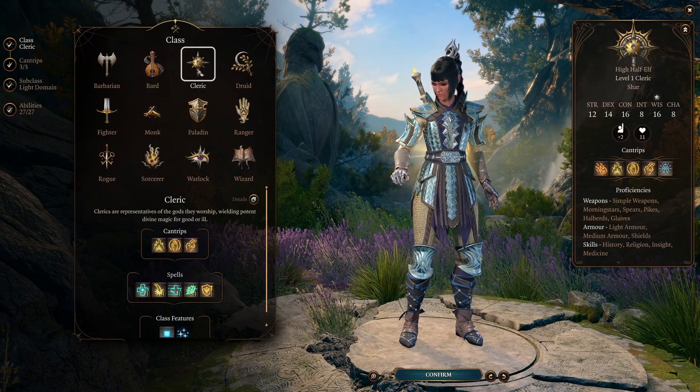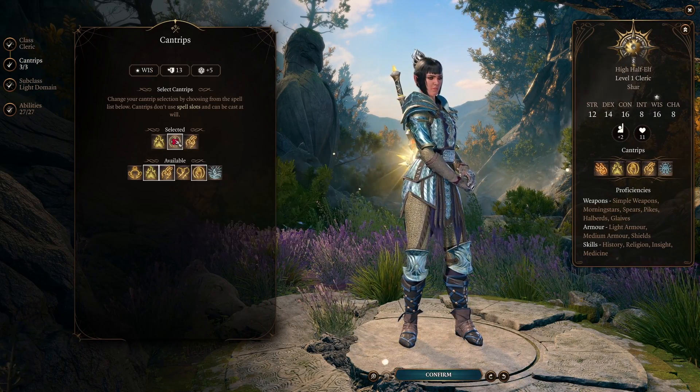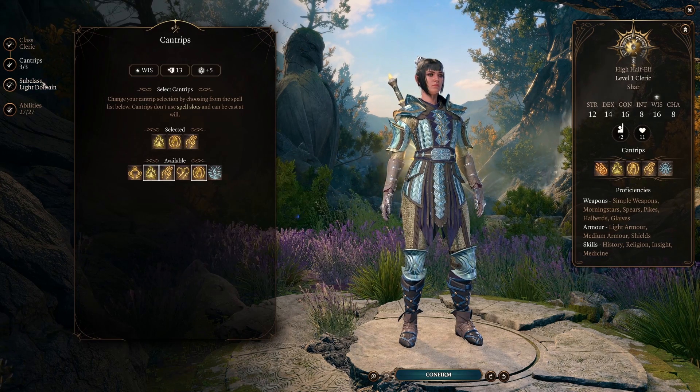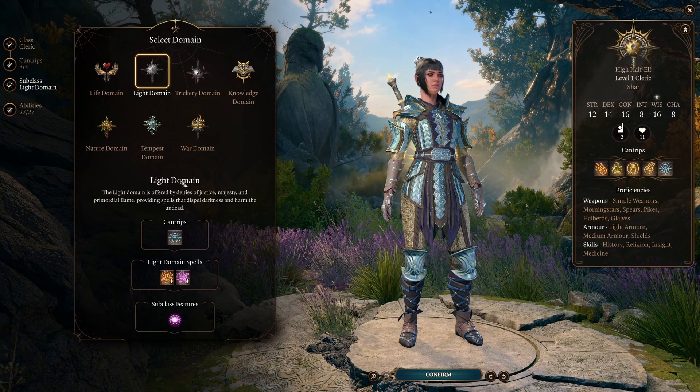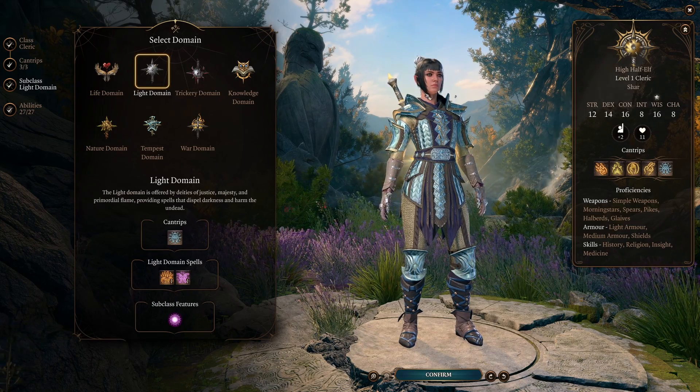For our first level we're taking a level of Cleric. For cantrips, in order of importance, we are choosing Guidance, Blade Ward, and Sacred Flame. If you prefer you can get Resistance early instead of one of them, but I wouldn't. For our subclass we are choosing the Light Domain, both because it sort of fits with her character and because we get access to an awesome ability.